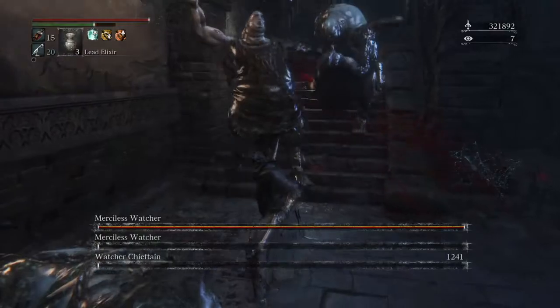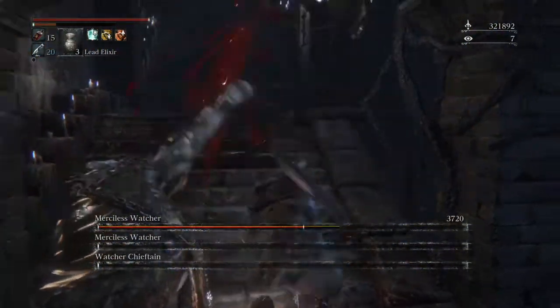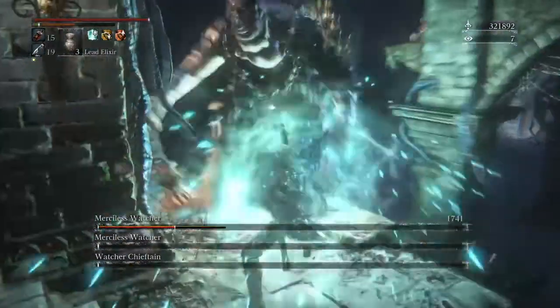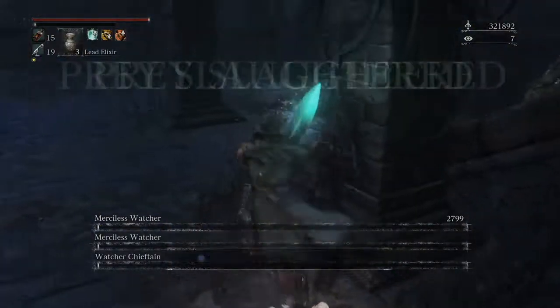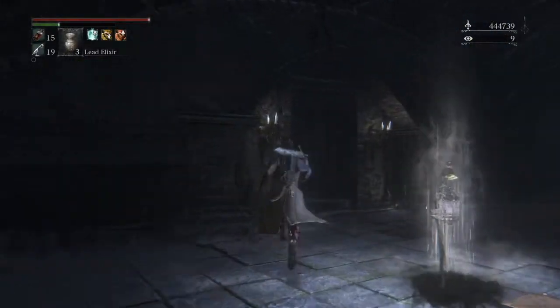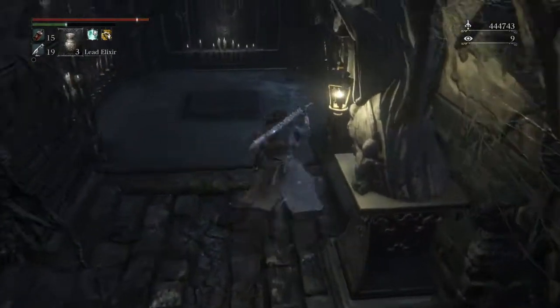The watchers tend to be very weak against arcane damage, so if you have weapons that do heavy arcane damage like the holy moonlight sword, use those. You can see that one L2 did like 1700 damage — it's kind of insane. There you can see it gave me a tempering gem; I don't think it was a 27.2 but I don't really need any at this point.